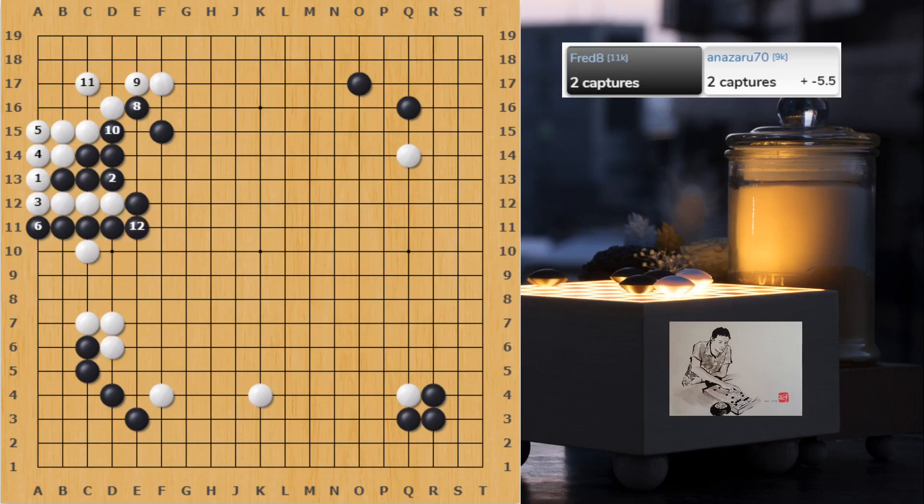White didn't connect under but went for another big point. In fact, the extension in the top should be J-17 locally. But white is already strong in the top left corner, so he should be worried about the weak stones on the right and make a base there instead. Now black captured the three stones — that's pretty solid and proper. White finally protects the top right weak stone. Going down is too much. Simply pull back, black will go down, and then white makes a base either tight or loose.